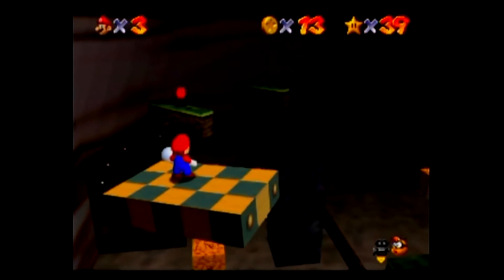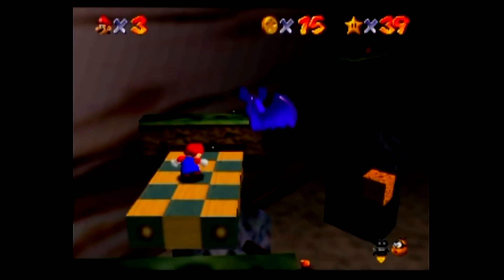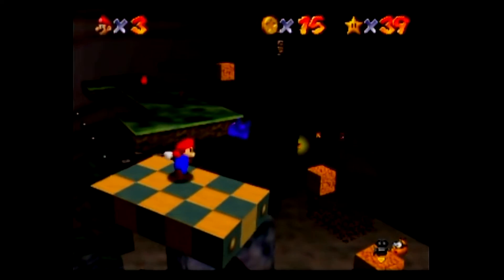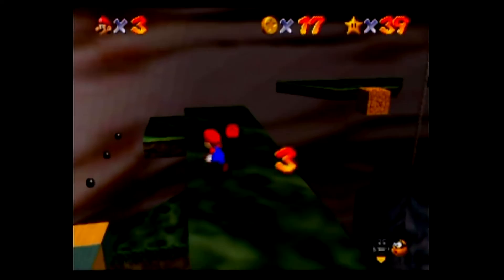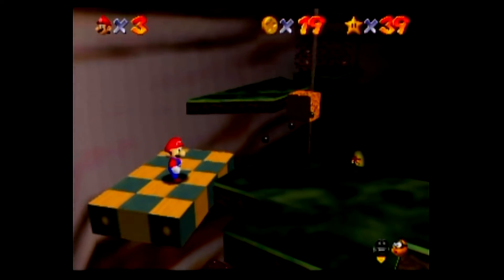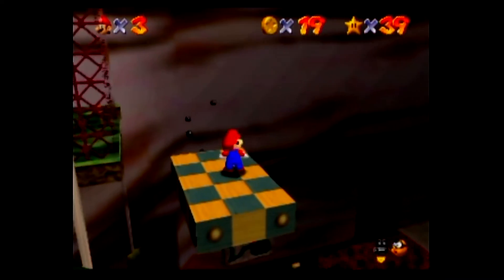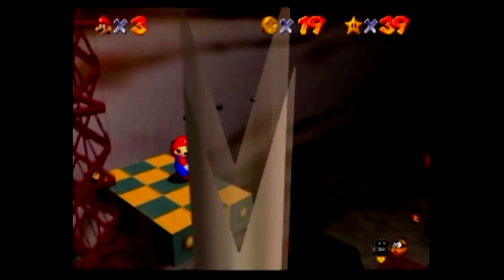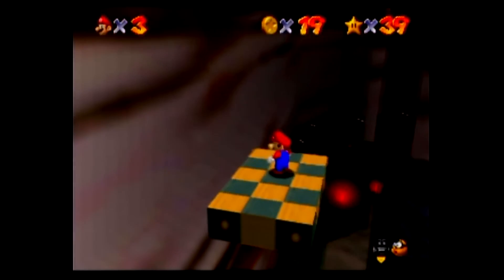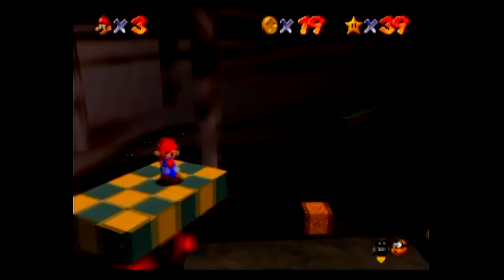I remember this course being very difficult to actually get all 100 coins — it's difficult to get the 100-coin star on. This will disappear after a little while if you're off it for too long, and then it just reappears over here. I think it just keeps looping around too. I guess I'll try for the red coin since I'm already here, though it's not really what I was going for. I can get at least this one from up top here.